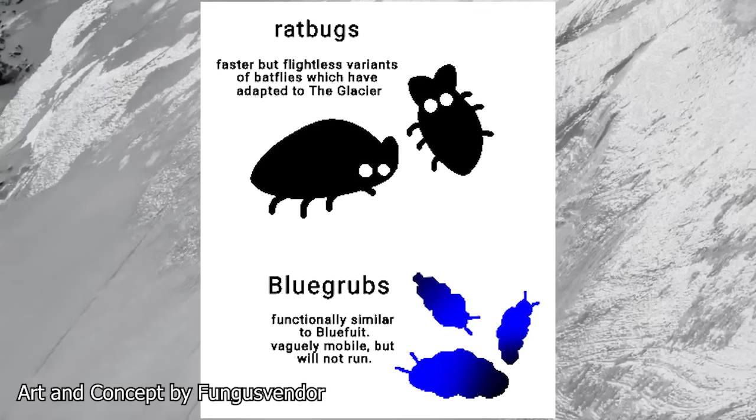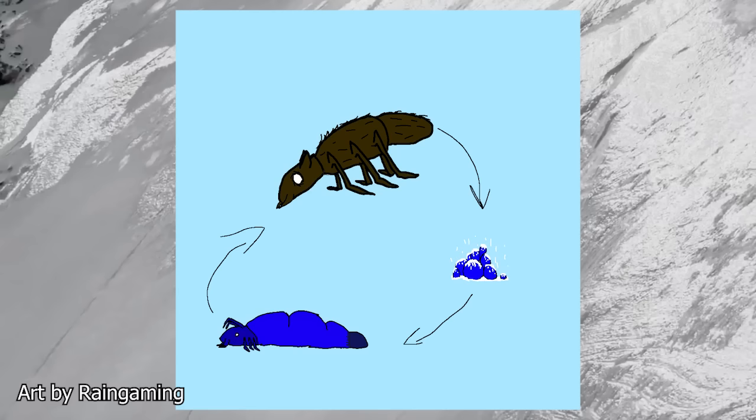Next up, a dual feature: the rat bugs and blue grubs. The primary food source in the icy slope and several areas with less cold are these fat little bugs. Speciations from the batflies and blueford, these bugs are functionally similar, but without the problems that would result in a swift death. The wings of the batflies would freeze, so they're gone, and the fruit would freeze as well if not buried properly. The grubs will burrow when threatened, and the rat bugs will scurry away to the same plants the batflies would hide in. A hungry slugcat will be relieved to see a patch of these, as food will only get harder to come by as you ascend the slope.